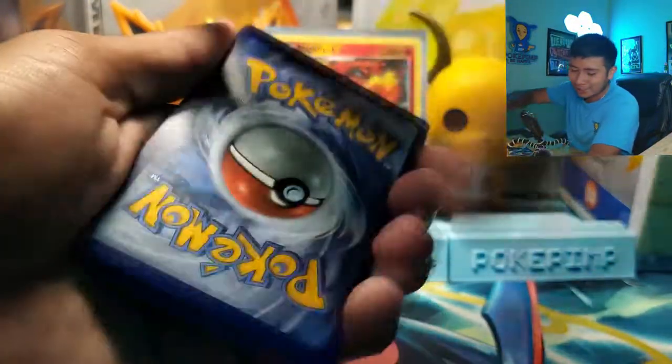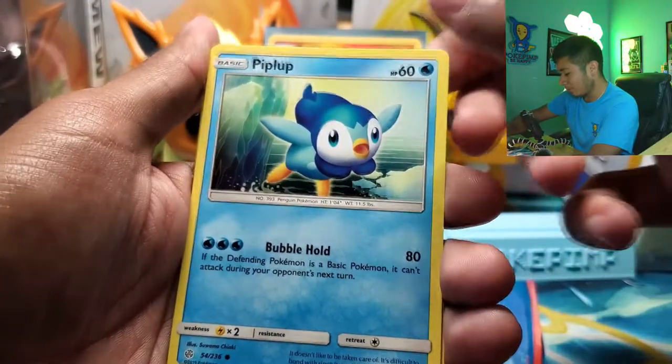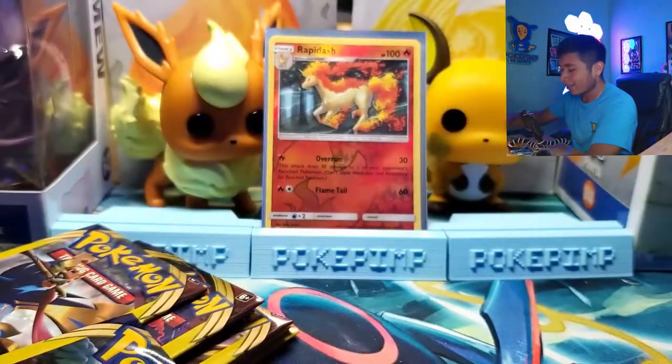Piplup — pretty cool artwork. Cosmog. Nothing good. Psychic Energy. Alright, let's open up that Charizard Evolutions Pack. I could get a Charizard from this Charizard pack!